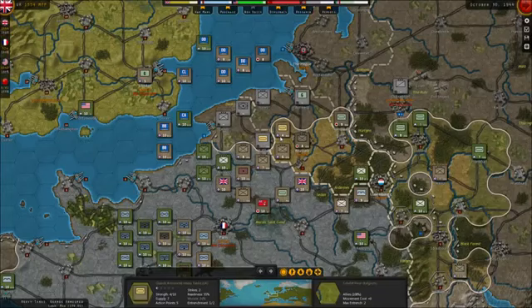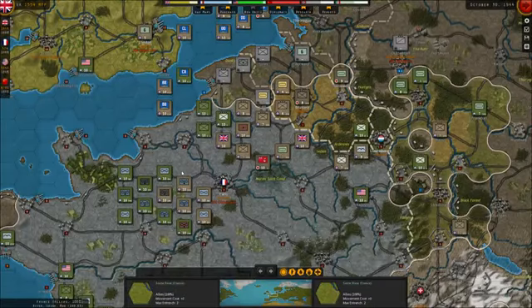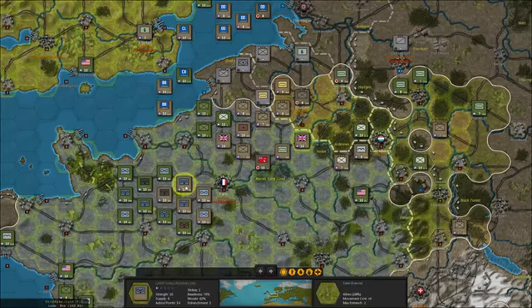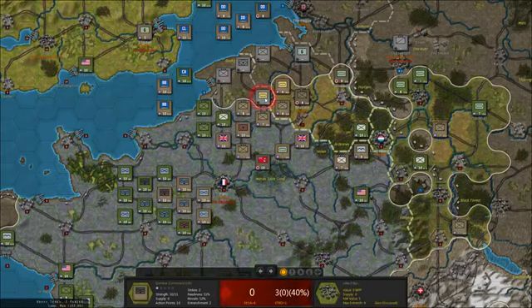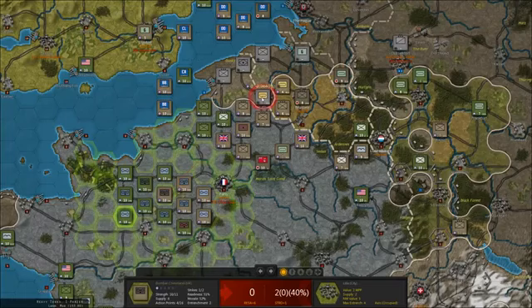Hello buddy, welcome back to Strategic Command, a paradox game. Here on the western front we have the tiger tanks that I would like to take out because they are pretty much in my way. I've got all my bombers at my disposal, so let me start with the British strategics. Just in case we have German fighters, they will take the brunt of the attack. There are no German fighters — that's good to know. Let's just keep going.